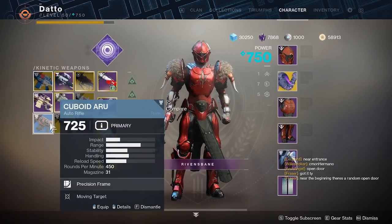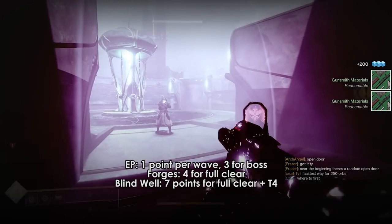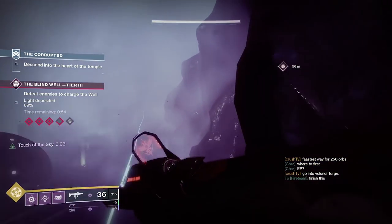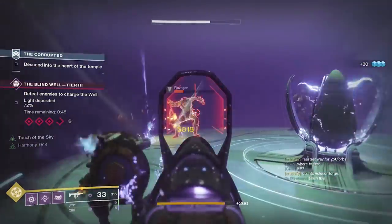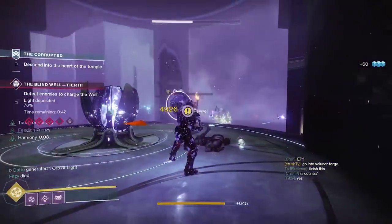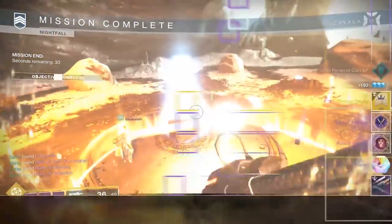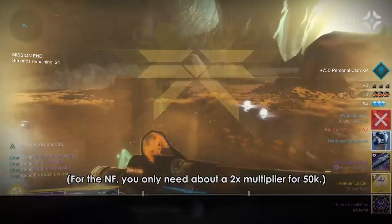You need 35 points for this step. A full Forge run gives 4 points; Blind Well gives 7 points for a full run plus a tier 4 boss; and Escalation Protocol gives 1 per wave with 3 at the end for killing the boss. Escalation Protocol was changed so that killing the final boss resets you back to wave 6, not wave 1, so this is probably the way to go with a group. Volunder Forge takes about 4 to 5 minutes for 4 points, meaning 9 forges. It really just depends on whatever you can do fastest — this part will take a little while no matter what.